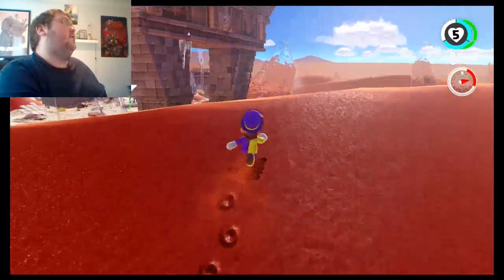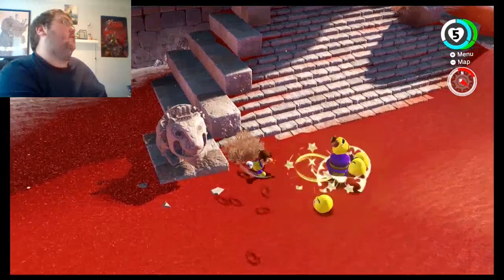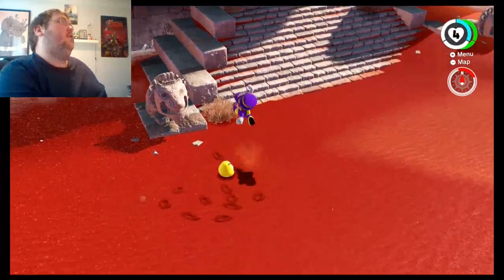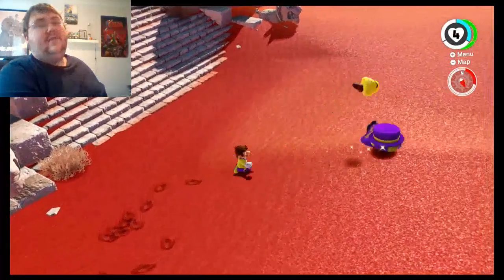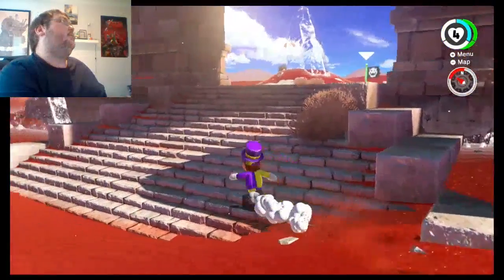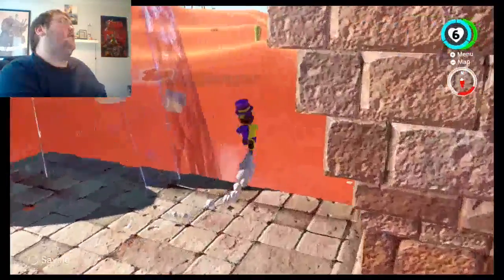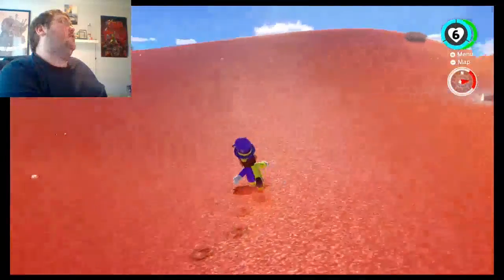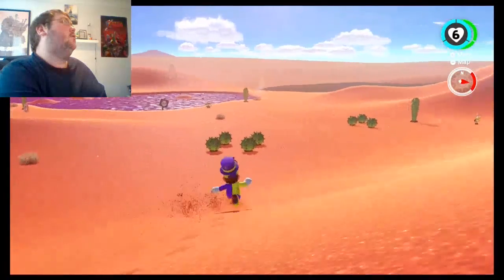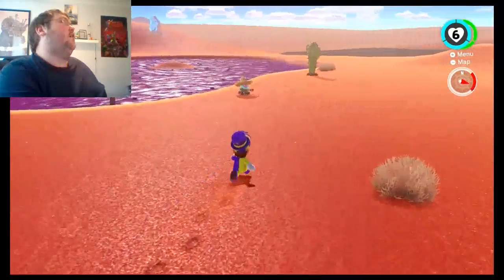There's not really a whole lot I can do with this ice here. I'm guessing there's a lot that'll open up once I get a certain number. It's weird not having coins recharge my health. I also saw something over here — yeah, that looks like it's deadly if I step in it.